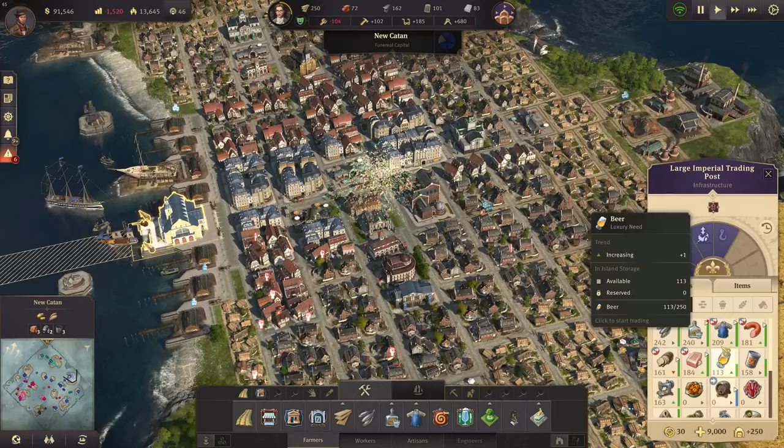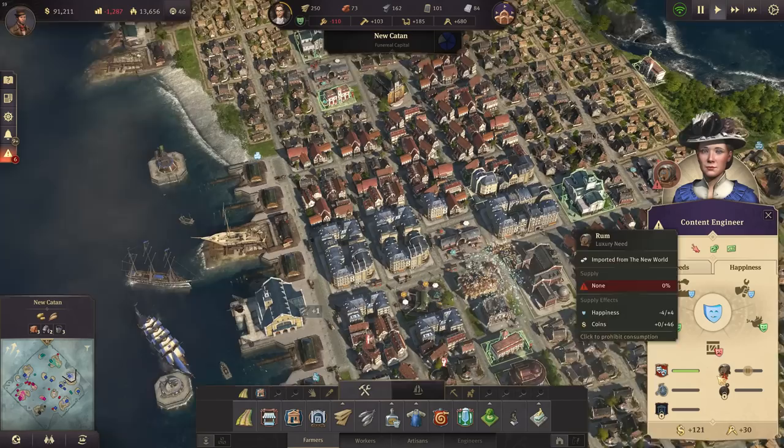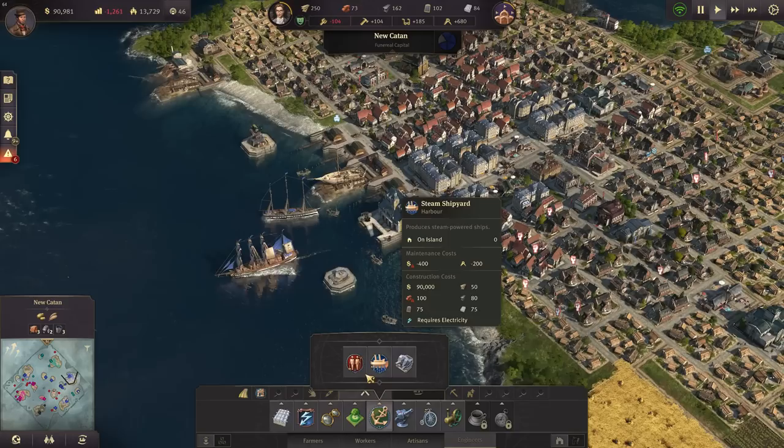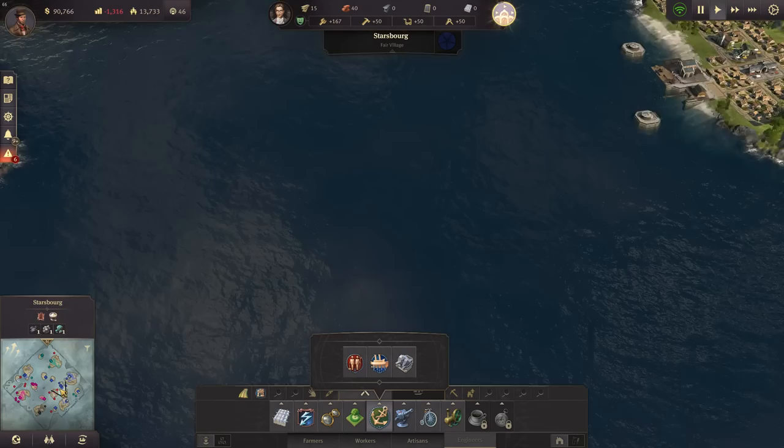Everything else here in Yucatan looks good to me otherwise, so we can focus on a new production now - perhaps something that increases happiness. For artisans it's only the rum that's needed, and bicycles, and glasses - good for the engineers. That we could do. One thing I also want to do before I forget it again: we need the commuter pier, so that's this one here, to link Balrog and Yucatan. But it does cost quite a bit so we need to be careful about that for now.